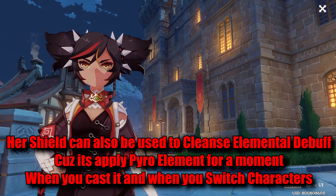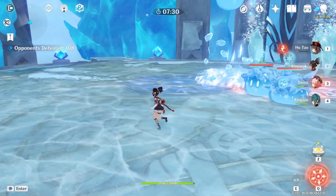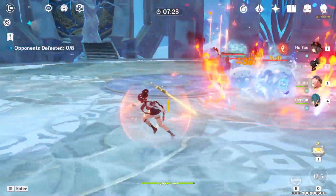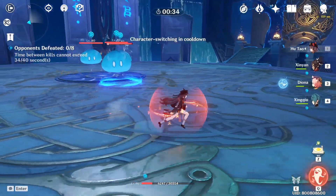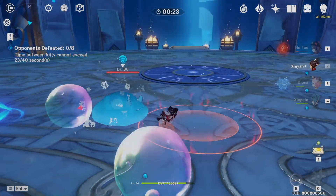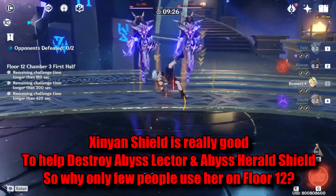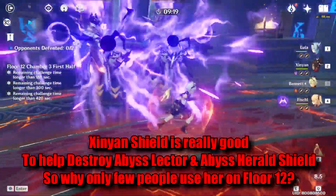Her shield can also be used to cleanse cryo and hydro debuffs. Her shield applies the pyro element to your character for a moment when cast and when you switch characters out. Cryo debuffs can be instantly cleansed. But hydro debuffs, like on floor 11, require switching characters several times to cleanse — not really effective, but it's there when you really need it. Her shield is really useful to destroy Abyss Herald and Abyss Lector on floors 11 and 12. That's why I'm kinda surprised at how few people use Xinyan in Spiral Abyss.